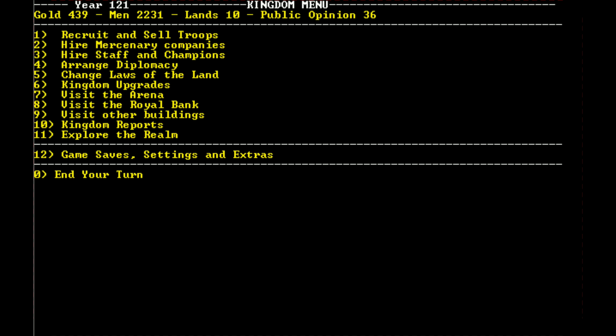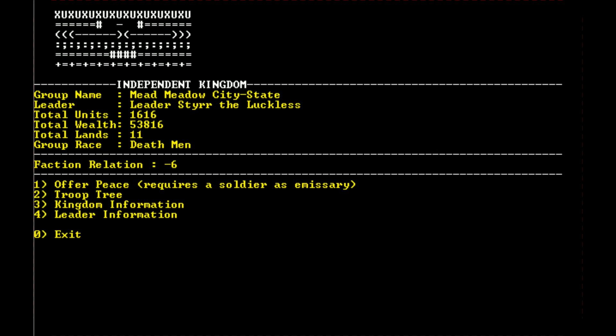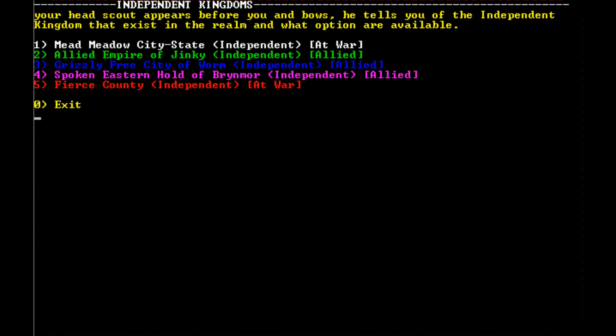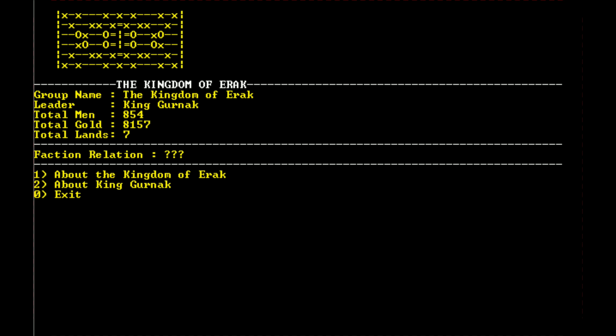Now who do we attack next? The bandit horde and rebels are no more. We've got the Goblin Kingdom of Crut, the Goblin Kingdom of Iraq, and the independent territories — we don't really know how strong they are. We're at war with two independent territories so maybe we should try to finish one off. The Goblin Kingdom of Crut is known for its tribal nature. The Kingdom of Iraq has 854 men — much more powerful.